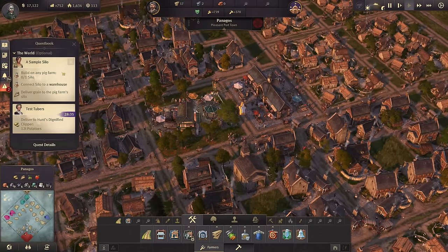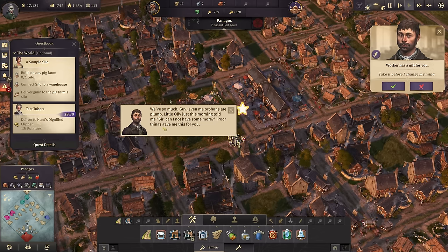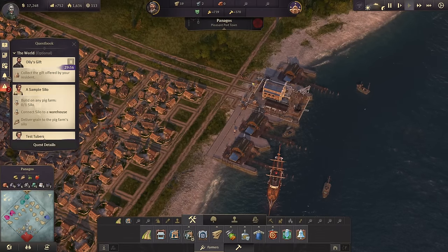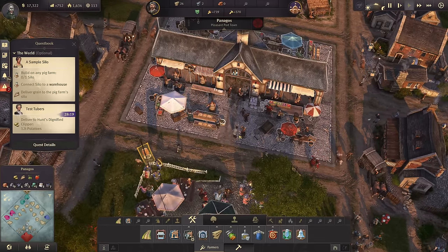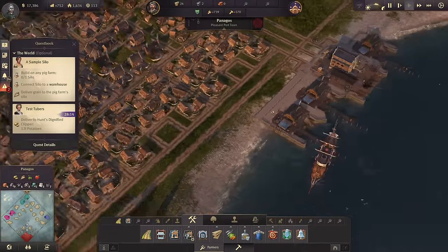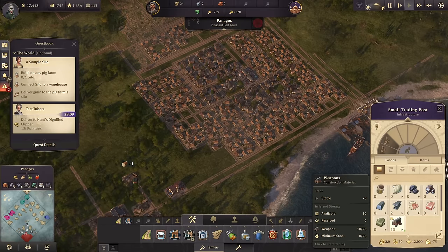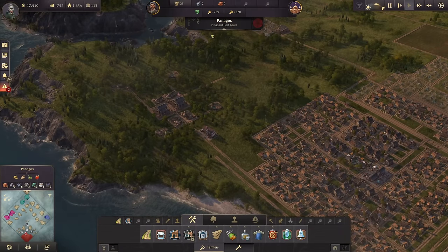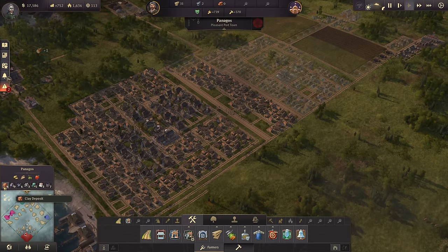There's a farmer quest to build a silo for the pig farms, and a worker quest with a gift from Puthings to pick up at the market. Thank you very much for nothing. Now we continue - because with the workers we have unlocked new building materials, and that is bricks. We need to start working on them right away. In Panagos we have four clay deposits available - one over here, here, here, and here. This closest one we can use. I'm going to use something new here for these industries up in the mountains.